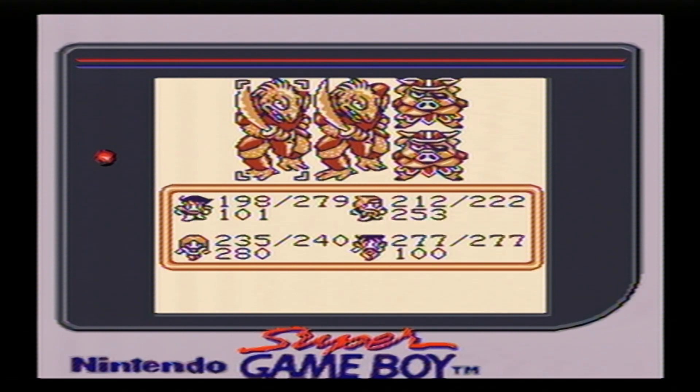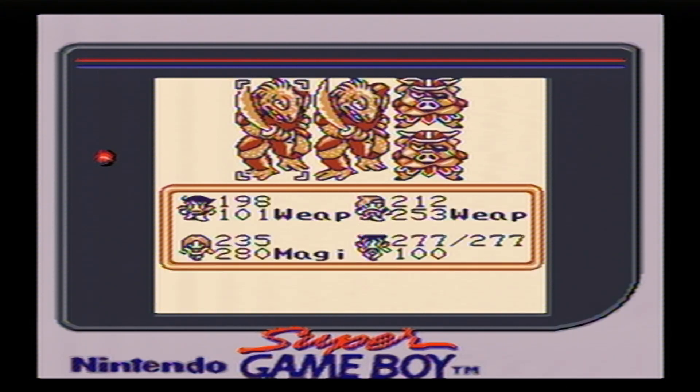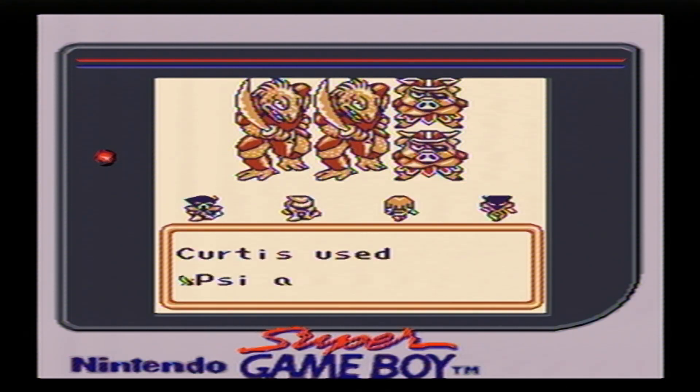You can play as either a human or a mutant. Humans level up using XP while mutants level up from using their skills. You can also be a robot or a monster — these are all the classes, quote unquote, and they're standard in the SaGa series.